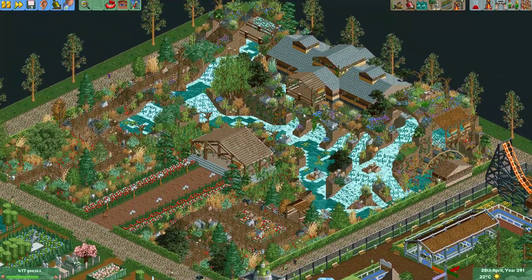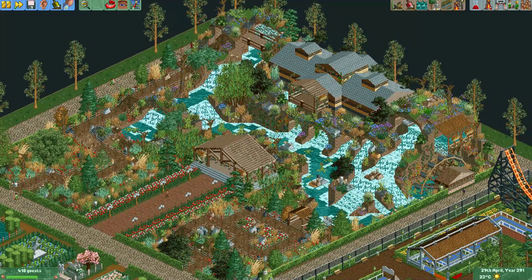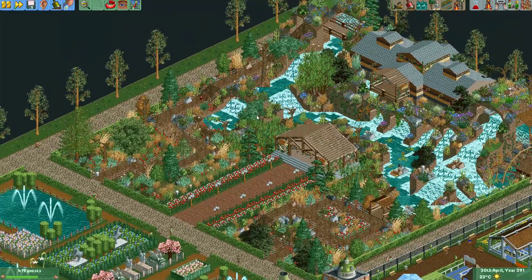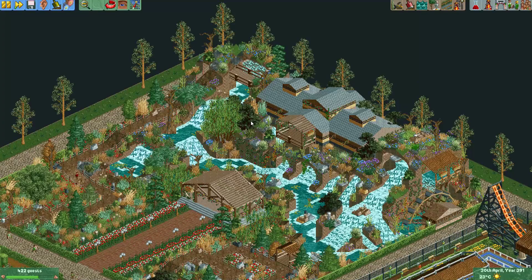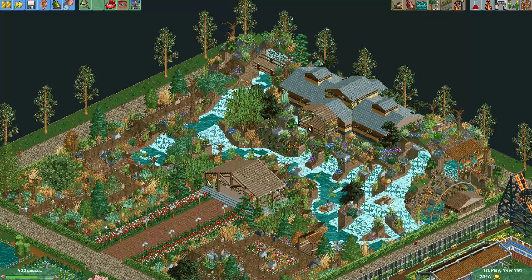Here we have the final plot, which got first place. It was made by Ferrari For The Win, and it just looks really good. I like these rivers and rapids that go throughout the plot. This water wheel made using a ferris wheel gives it a really nice touch. I also like these invisible paths that the guests walk on. A very well-executed plot and a very well-deserved first place.